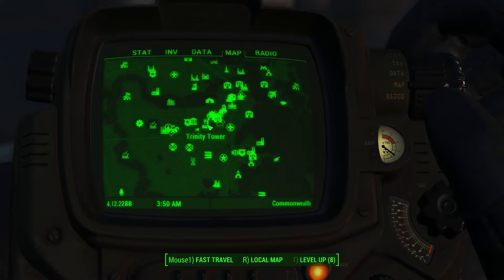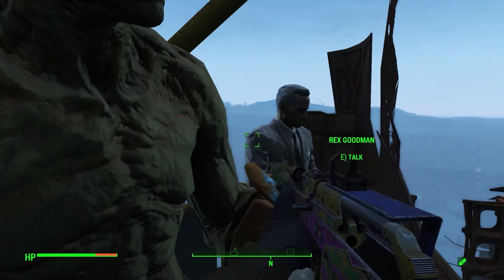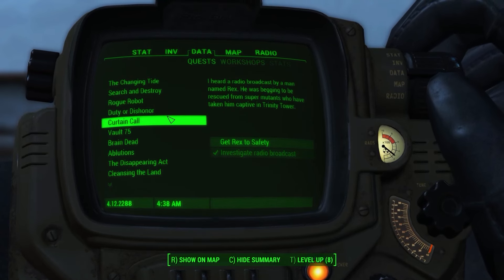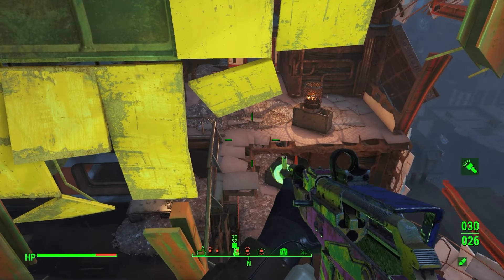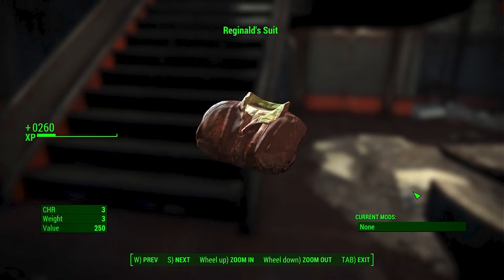The final secret outfit on this list can be found at Trinity Tower in the Commonwealth. Make your way to the roof, where you will find Rex and Strong. After you take out the enemies around Rex, talk to him to get a side quest called Curtain Call, which requires you to escort Rex to the ground floor. As a reward, he will give you either Reginald's suit if your character is male, or Agatha's dress if you are female. Both outfits increase your charisma by 3, which is one of the largest charisma boosts in the game, and it only takes a few minutes to complete this side quest, so it's definitely worth doing.